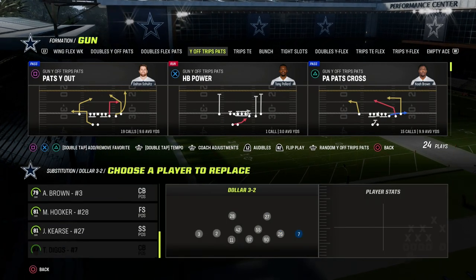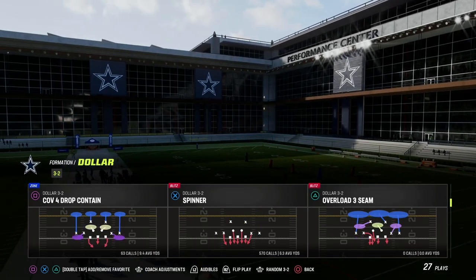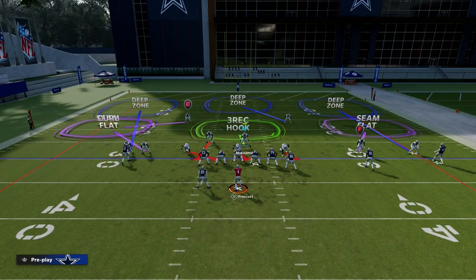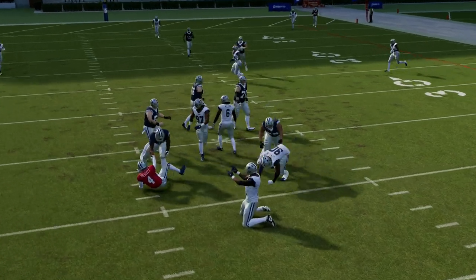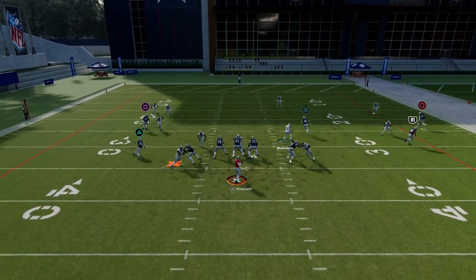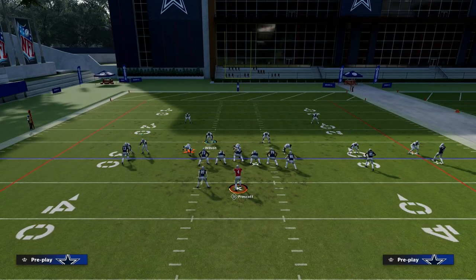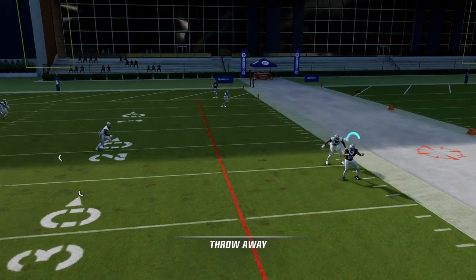With loop blitzes, you're ideally trying to get the looping player to go around the tackle, through the B gap, or off the edge — creating confusion when the offensive line tries to swap assignments. You can try multiple setups to get that guy to loop around the tackle. It's been patched heavily but remains one of the five core blitzing concepts in Madden year in and year out.